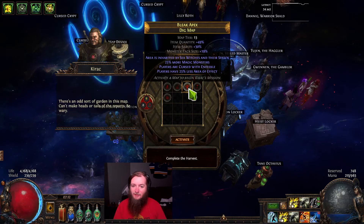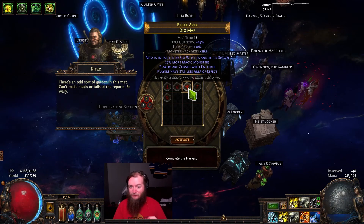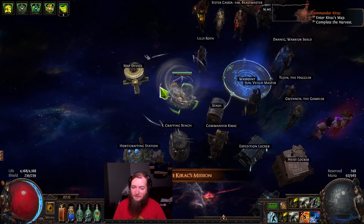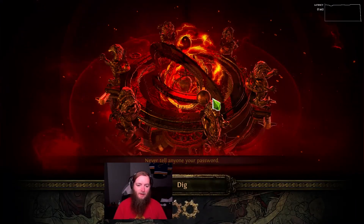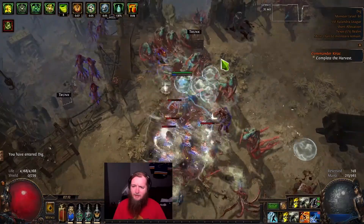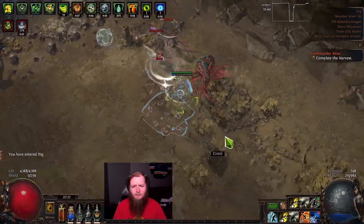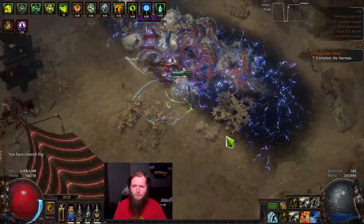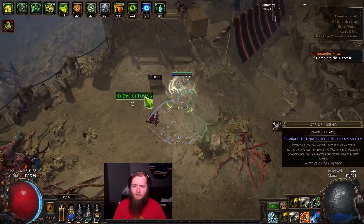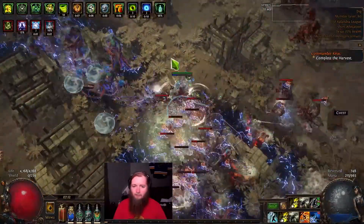This is a T13 map. This one's easy — Sea Witches, Magic Monsters, and Feeble. This is good, just something to refresh the mission. I don't know that I've even attempted a T13 map yet. I also expected some Shrine nodes, so I have a guaranteed at least one Shrine and all the extra buffs for Shrine, so I'm going to get an extra boost off of it.